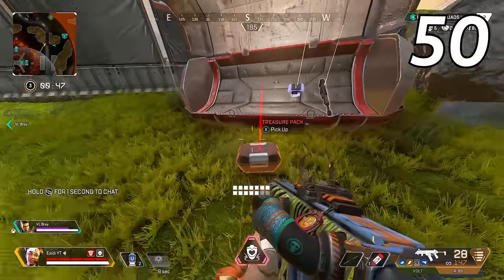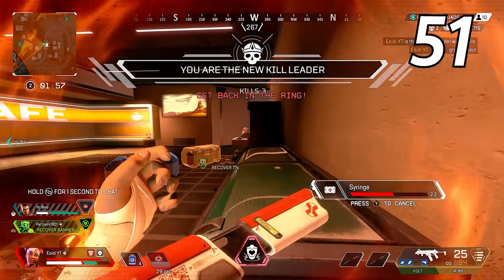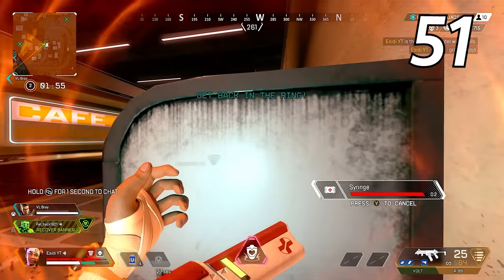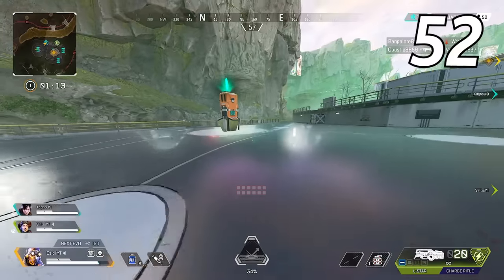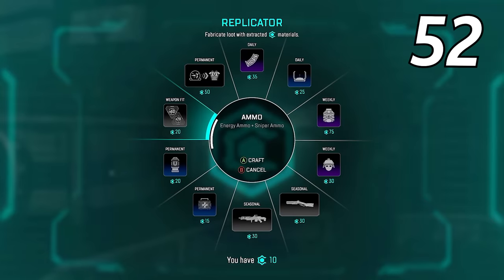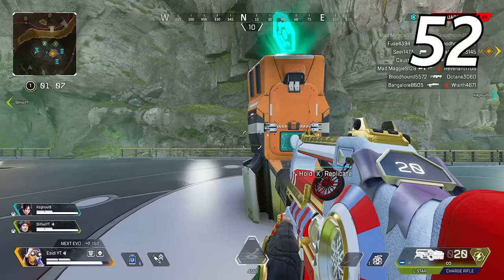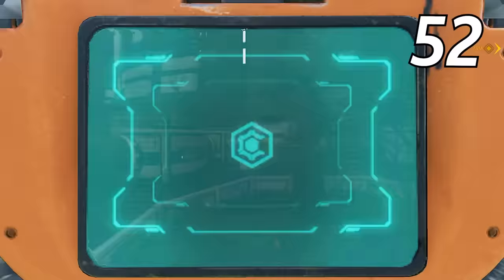Remember to get your free daily treasure pack so you can unlock the free rewards before the season ends. Use cover whenever possible in Apex Legends — the lesser of your hitbox that is visible, the harder it will be for enemies to hit their shots. If you want to craft ammo for one of your weapons but have a second weapon equipped, drop that second weapon and then craft the ammo type you want — this also uses half the crafting material.